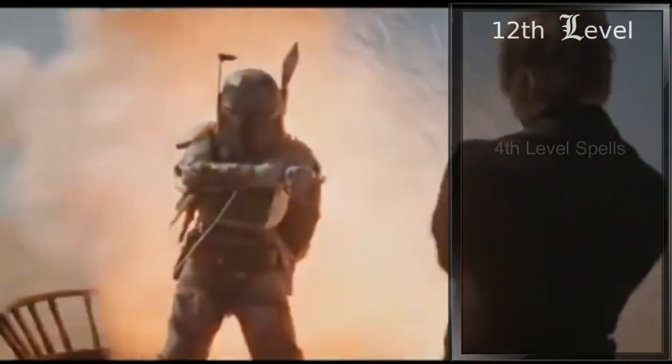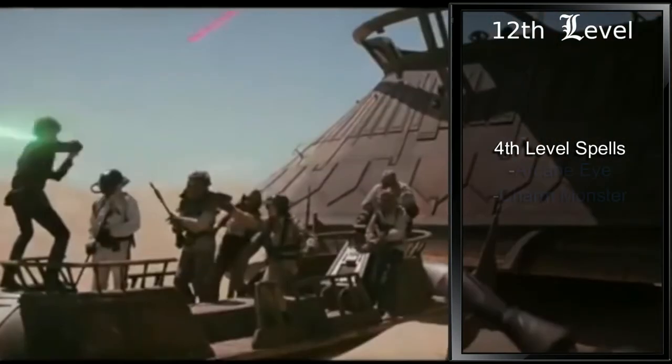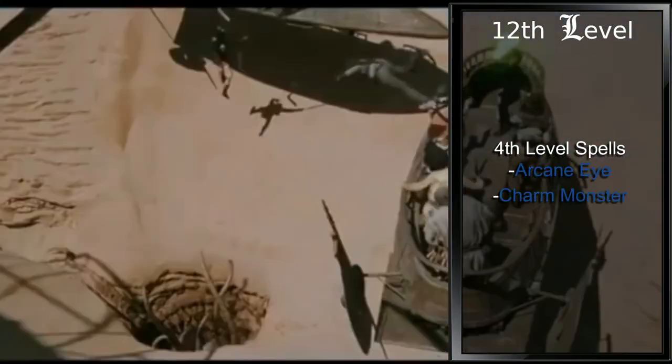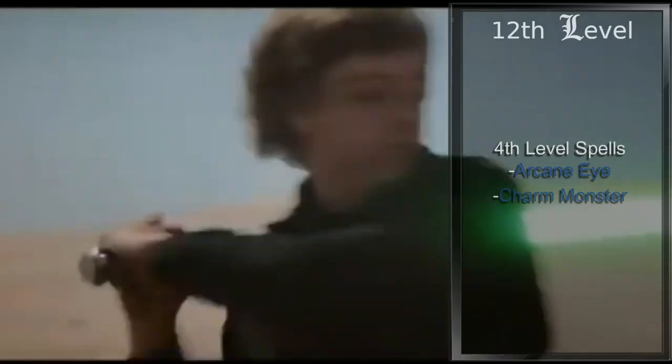Seventh level wizards gain two fourth level spells. We're going with Arcane Eye and Charm Monster. Arcane Eye is a Divination spell, so fitting, and Charm Monster is to better our Jedi Mind Trick abilities.